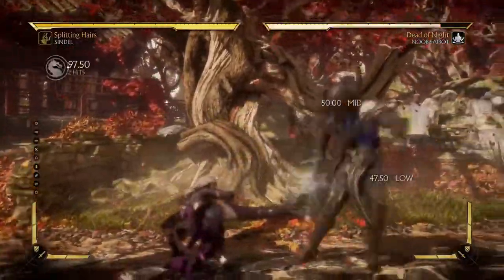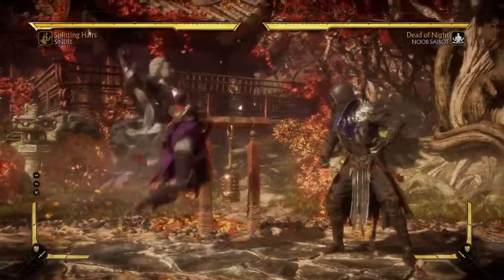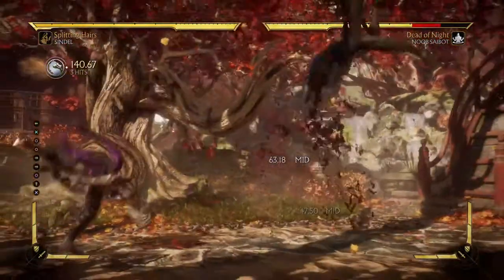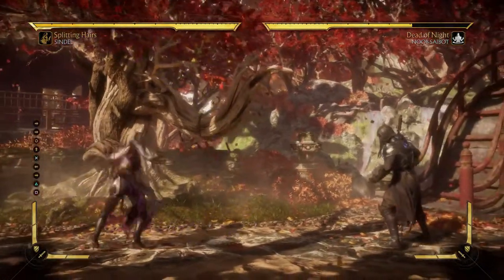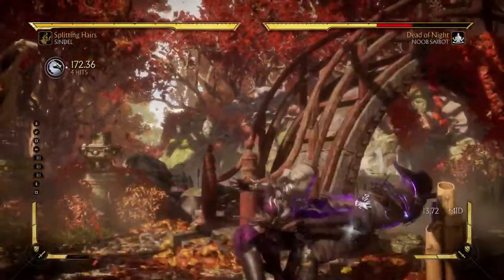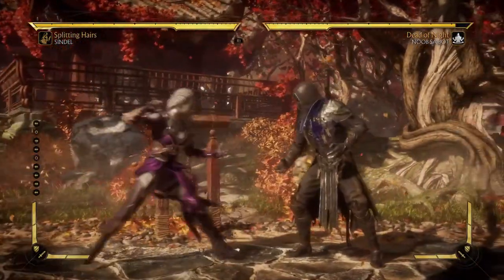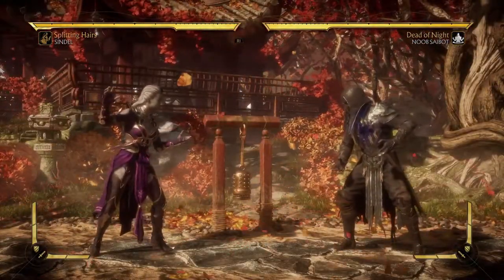This one is probably her best string because it's a mid, and she can actually go into a mid-overhead or a mid-low overhead, so she's got some mix-up potential. This other string is also really good — it puts her super far away but it is unsafe. And of course she has her overhead, though she does not have an overhead low. She has some stuff, but that's about it for strings.